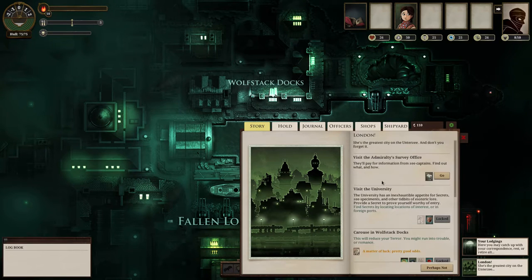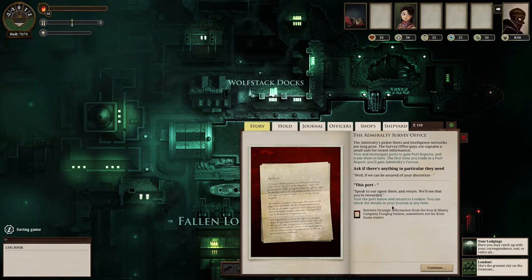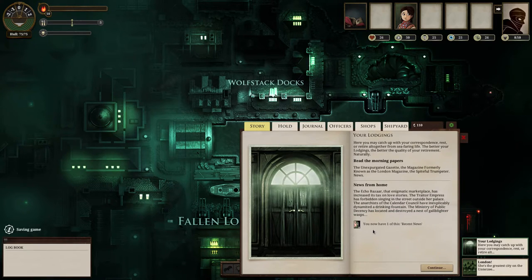We're just going to click on this London tab and sort of explore London. I've initiated the beginning of the game. The first thing tells me to go to the Iron and Misery Company Fuzing Station — that's the main area the survey office wishes me to explore. I can also go to my lodgings and read the news. Doing certain events gives you these cards — for instance, I just read a morning paper and was given a recent news card.